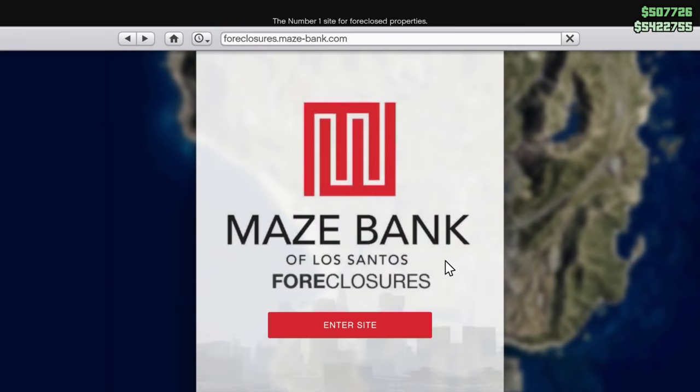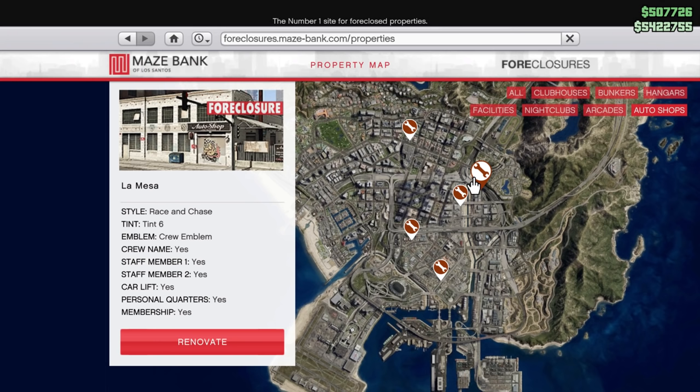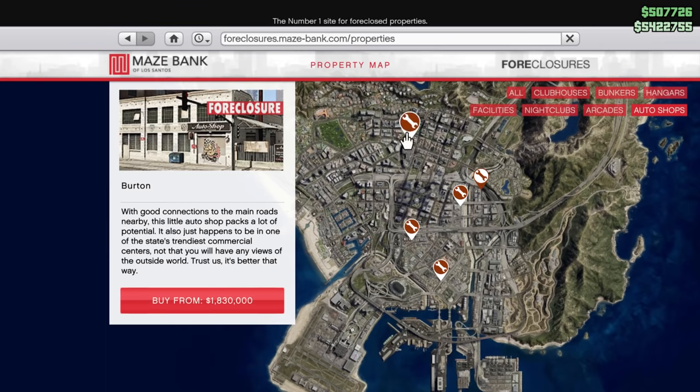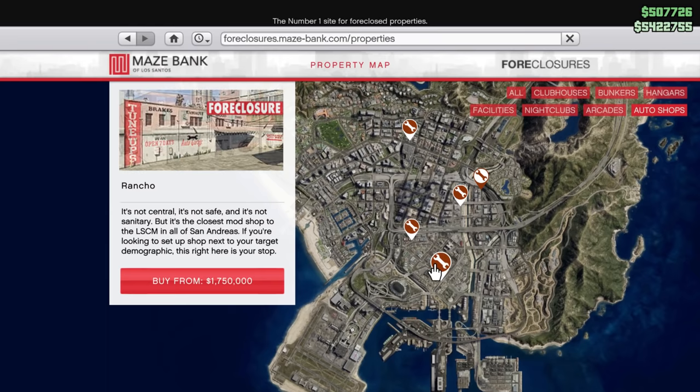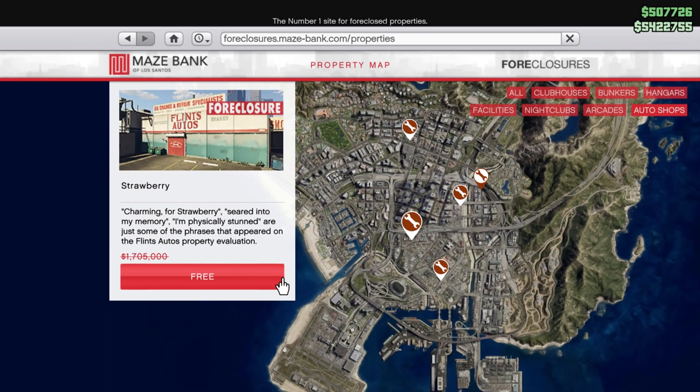Once you're ready to buy your auto shop, open up your phone, go into Maze Bank Foreclosures, and you're going to see five different auto shops to choose. I bought the one in La Mesa for $1.92 million — it's in a great location, literally just up the street from the Los Santos Car Meet. But if that one's a bit too expensive, there are other options: Burton for $1.83 million, Rancho for $1.75 million, Mission Row for $1.67 million, and Strawberry for $1.705 million.